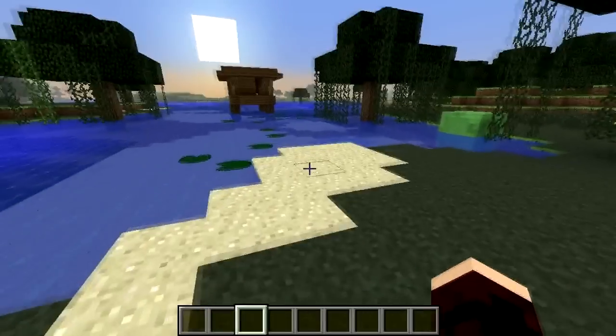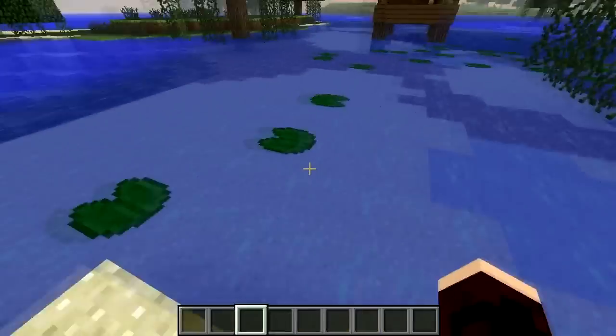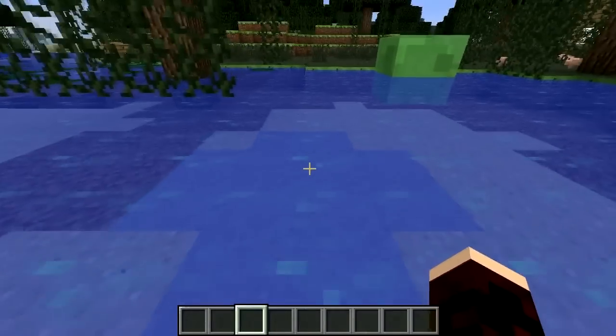The swamp is a biome in Minecraft which can easily be identified by its shallow, dark waters as well as abundance of lily pads. It's a great place to find clay, because the water is less deep than other places, it's easier to mine it as well.